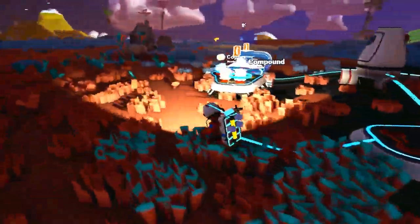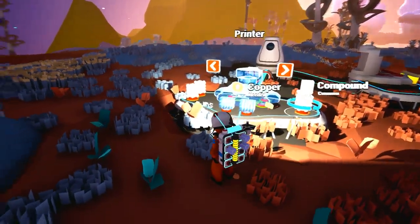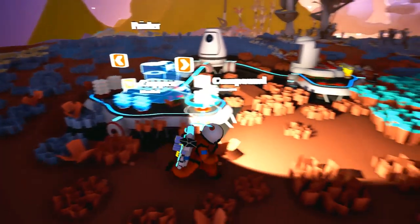Now today we are going to go over how to get the printer going. We need copper, hence why we want the smelter first.